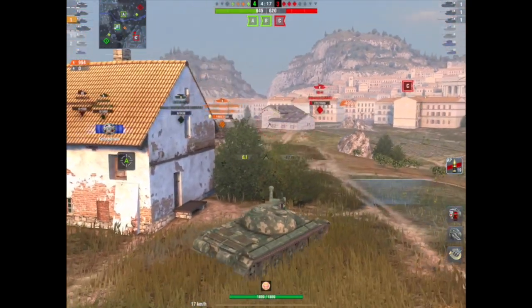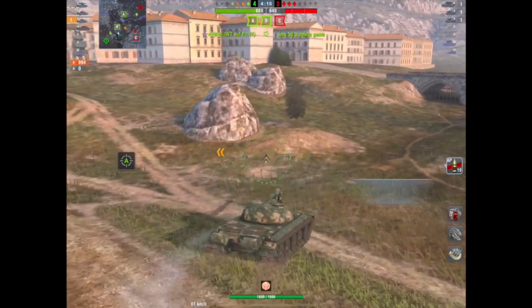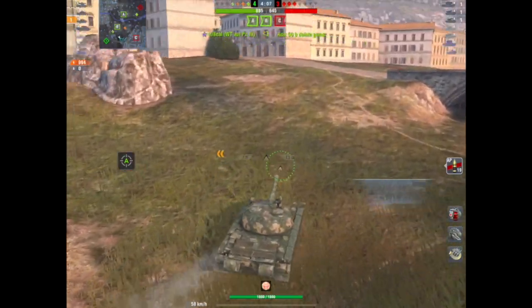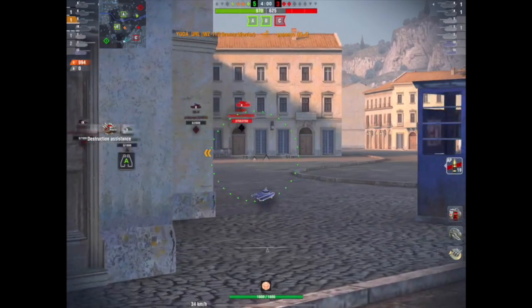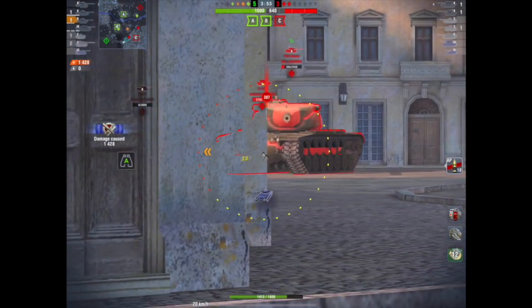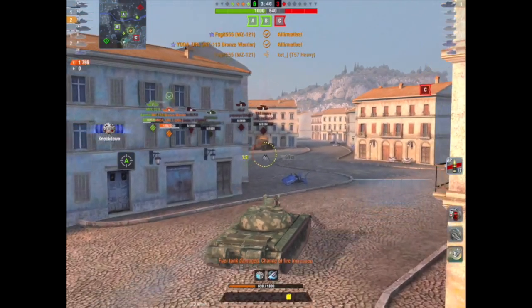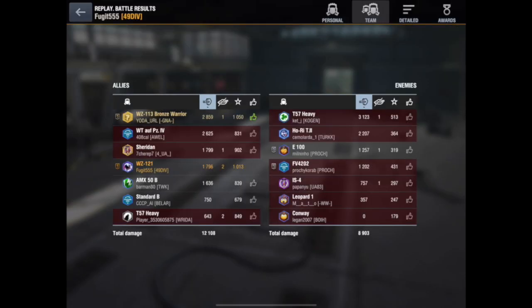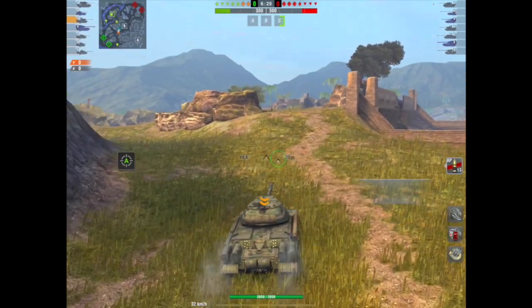Now I know there are only three tanks left and all three are in the city. So I know at least one is on the left, so I'm going to push down the right because I don't know where the other one is. We've got four tanks and we're up on points. I roll around the corner and there's a T57 Heavy. I've got all my hit points — I know he's not going to one-clip me unless he gets lucky and gets an ammo rack. But I know I'm going to be able to take him out, which I do, and we win the game. I did 1,799 damage, took six shots, only five actually hit, spotted two enemies, and I did my job.